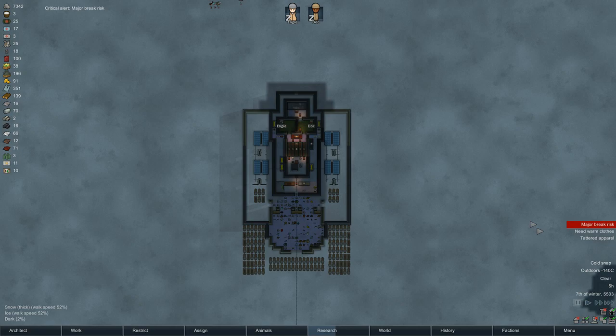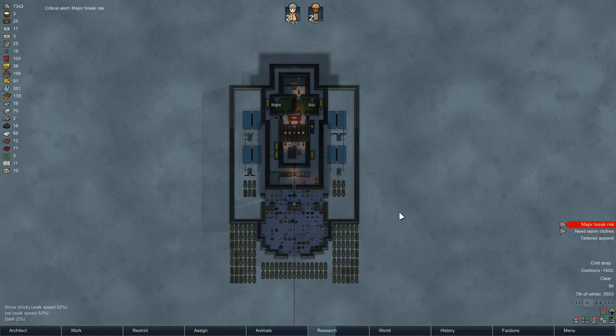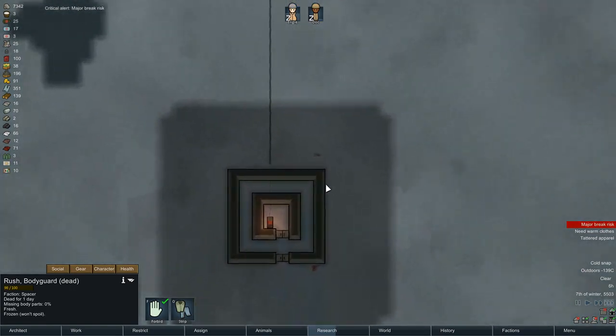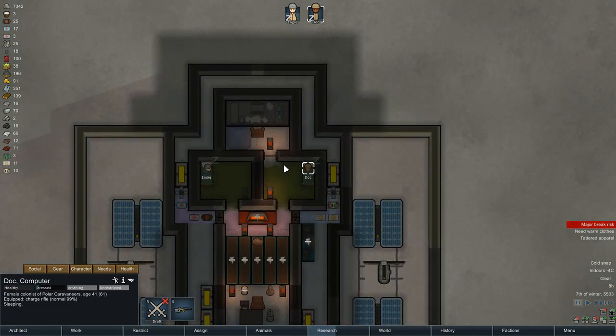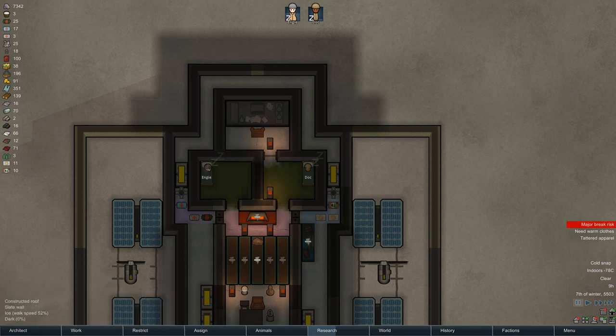Here we are on the beautiful map. Last episode not all that much had happened, to be perfectly honest. We just cleaned up some raids, continued building, tried to release some prisoners. There are certainly a lot of bodies out there to figure out and clean up. One of the things I need to do is install some better heating in this base, taking priority over the multi-analyzer.